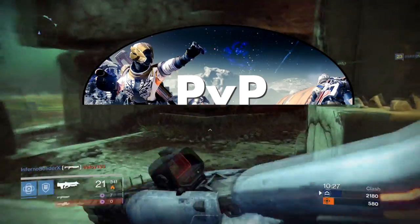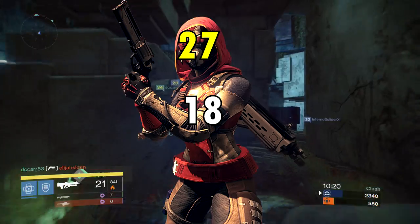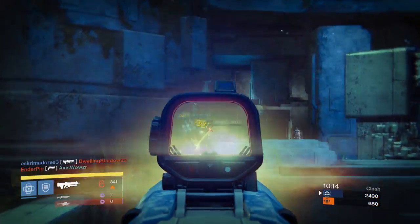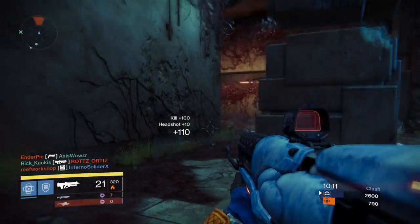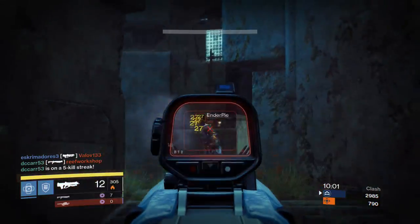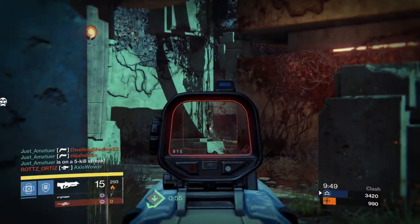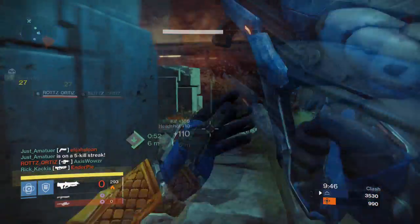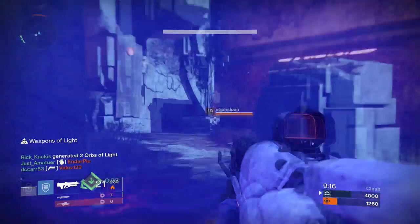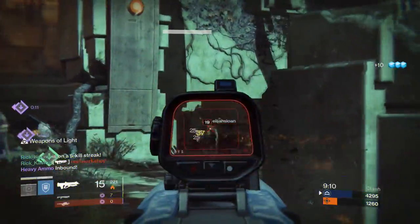How does the Aegis of the Kell perform in PvP? It does 27 damage for a headshot and 18 for a body shot. That damage profile isn't bad — I'm glad it has a bit more impact and isn't one of the extremely low-impact pulse rifles. I did enjoy this gun in the Crucible. The stability is insane, further helped by the Fitted Stock attachment, meaning you can cross-map people. I was consistently getting headshots from across the map, and because of the damage profile you only need a few bursts to down an enemy as long as you hit headshots.